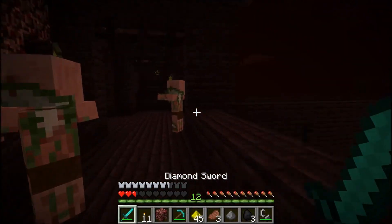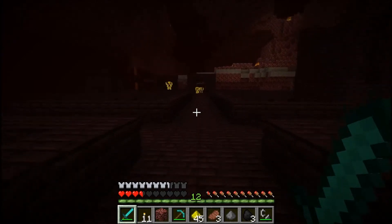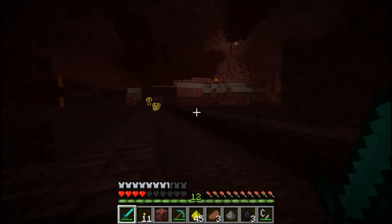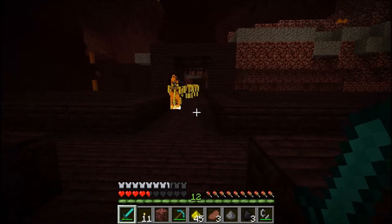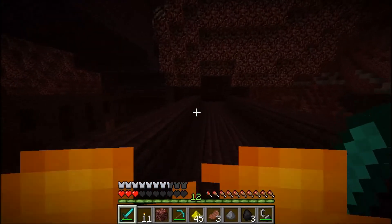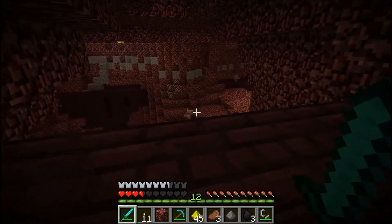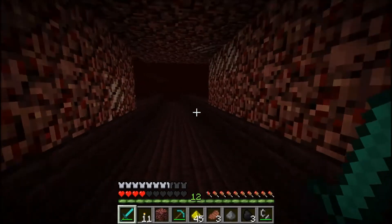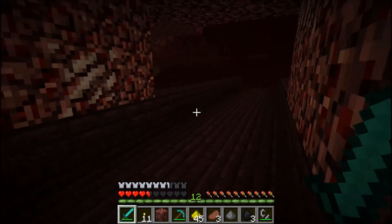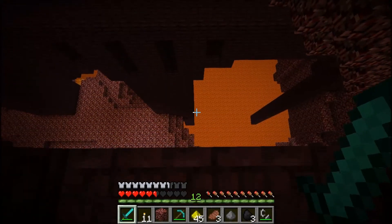Oh, found another Nether wart — get it! I'll kill these blazes. No, I don't have enough health to stand the fire. I tried to get out — I'm just unroasting now. Magma cubes! I can get some fire resistance from their magma cream if they drop it. Holy crap, I thought that was a staircase — I almost ran right off into the lava. That was bad.